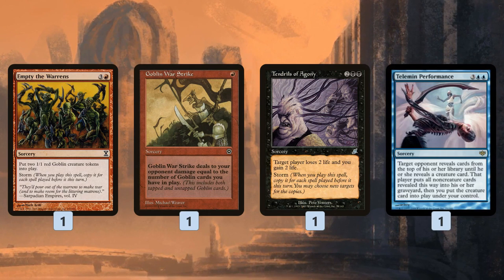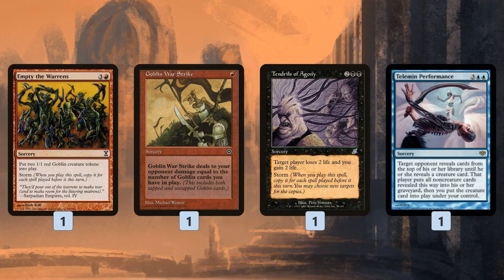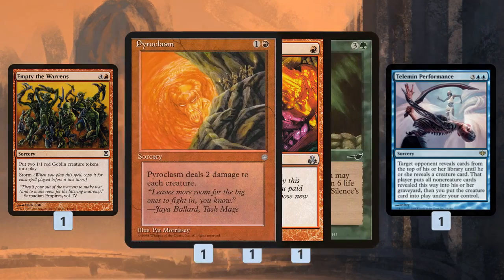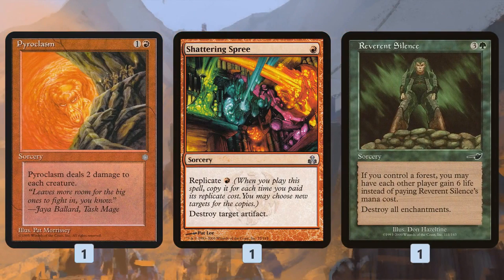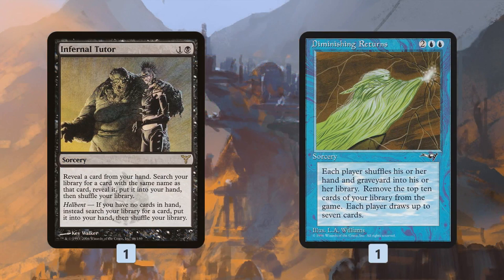Tendrils of Agony is another storm card that lets us directly kill our opponent without worrying about goblin tokens getting wiped. Telemin Performance can steal an opponent's creature, or more importantly in a creature-free matchup, it's a five-mana mill-your-opponent's-entire-deck effect. For interaction, we can search for Pyroclasm to deal with creatures like Phyrexian creatures that might slow us down. Shattering Spree handles artifacts like Thorn of Amethyst that make our spells more expensive. Reverent Silence destroys enchantments like Leyline of Sanctity — and we can cast it for free since our one land is a Forest, so giving our opponent six life is irrelevant when Charbelcher deals 40-plus damage.